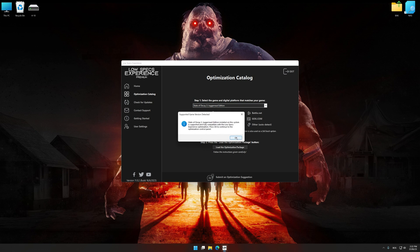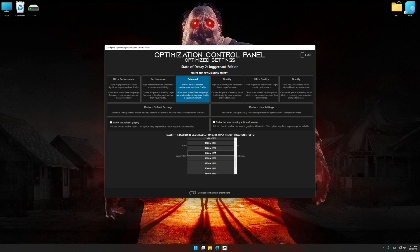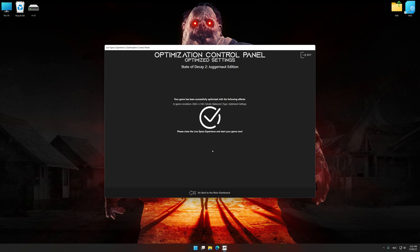Low Specs Experience will automatically detect a supported game version on your system. Press OK and the optimization control panel will load. Once the optimization control panel has loaded, select the desired optimization presets and the rendering resolution for the game. Feel free to experiment with the optimization presets and the rendering resolution to see what works best for your system. To apply the optimization, press the execute optimization button, and then start your game.